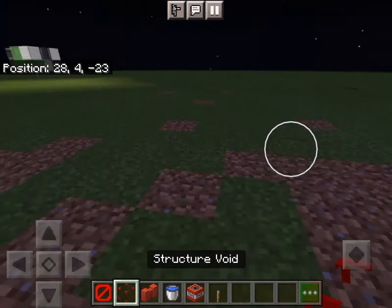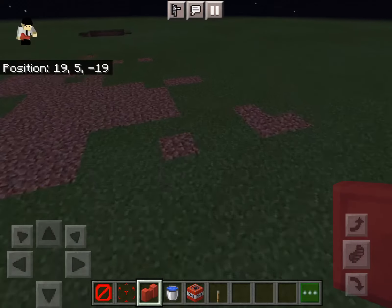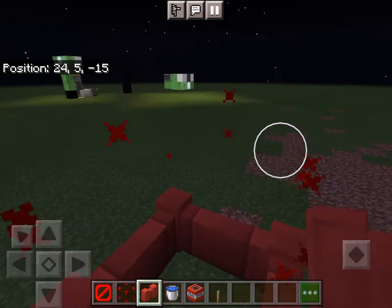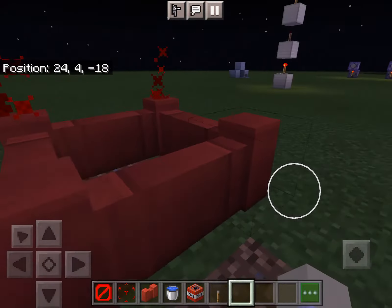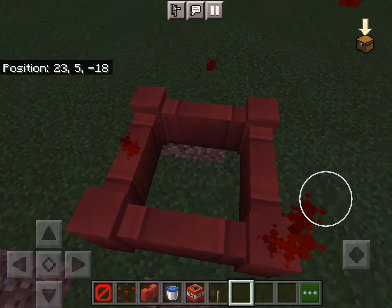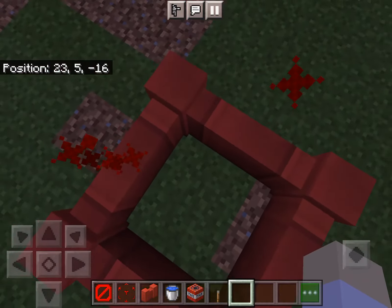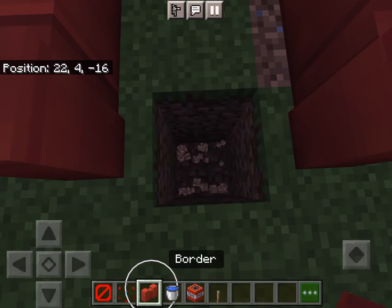Then we have the border block, and the interesting thing about the border block is that you can't really tell its properties unless your game rule is set differently. You can see particles rising up and down — this signifies that this area is blocked. It has a stone wall texture on it, and it also has a wall hitbox which otherwise appears as a normal block.